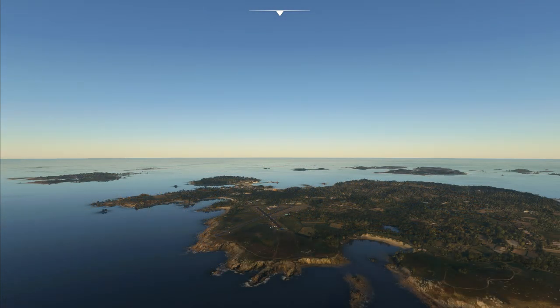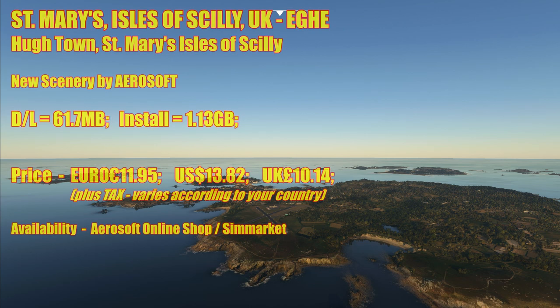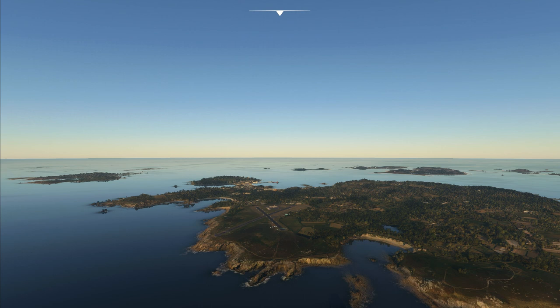So there you are folks — a quick review of the island of St. Mary's and the airport of St. Mary's, which is just literally a mile away from the town of Hugh, in the Isles of Scilly, a group of islands looked after by the Duchy of Cornwall, located several miles off the Cornish coast in the southwestern UK. New scenery by Airsoft, around about €11. Do I like it? Yep, I do. These are the sort of sceneries I love to see, especially when they're close to home in the UK. This is a place to go looking and exploring, and for you guys who like to fly float planes there's plenty for you here, lots of beaches, and a very nice rendition of the airport with no real major problems.